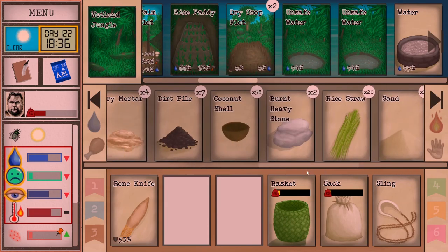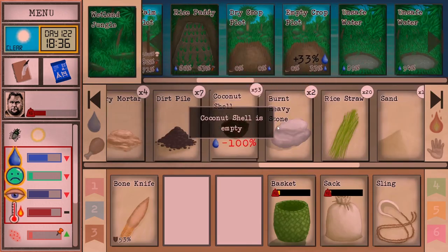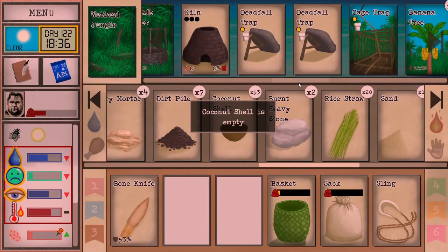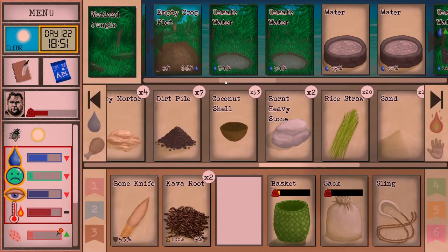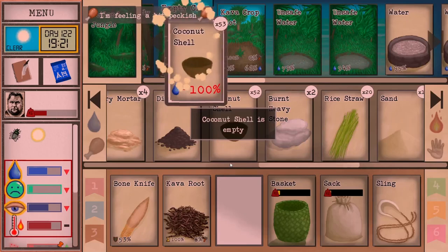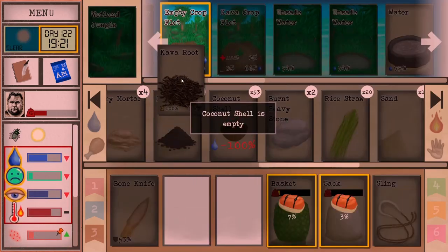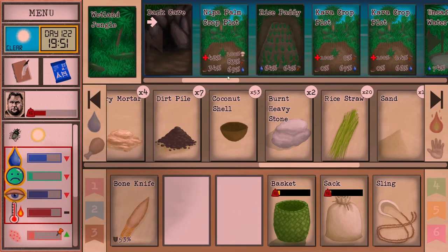I should have a coconut shell out — let's do them one at a time. I should probably be using the fish scraps right away on the plots, especially if we expect more rain, so that if it does come hopefully it starts going down the fungus.